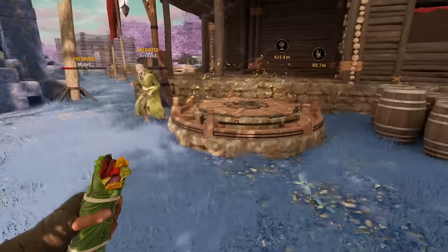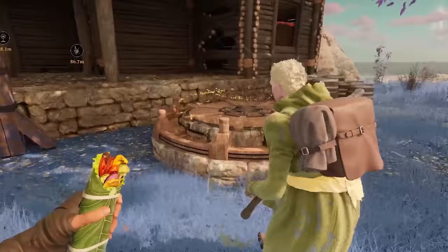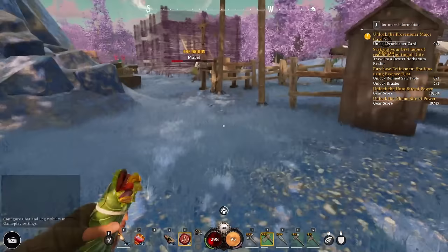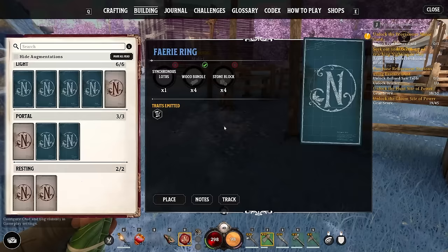The fairy ring allows you to set your respawn point in a realm — when you die you'll spawn at the nearest one rather than all the way back at your abeyance base. A good tip: if you destroy a fairy ring or any building in build mode you get all the resources back. So you can take the fairy ring from your base, build it wherever you're exploring, then reclaim it when done. To enter build mode and destroy structures to recover materials, just press X.